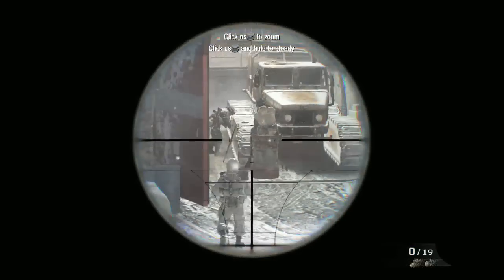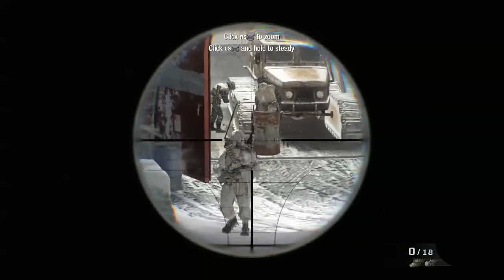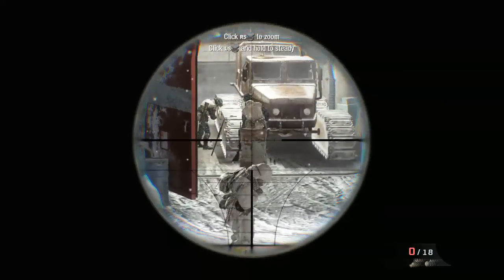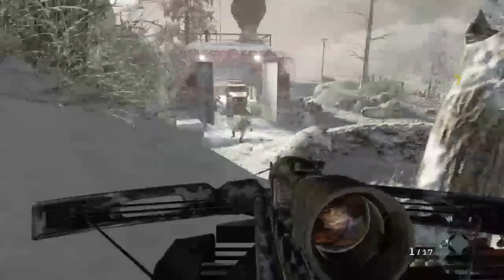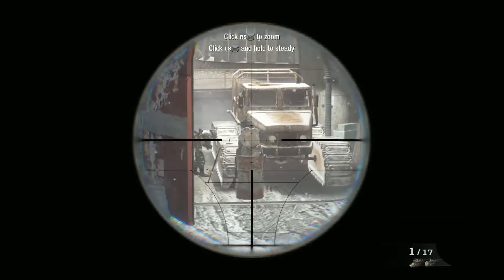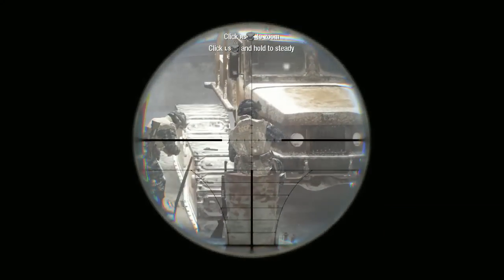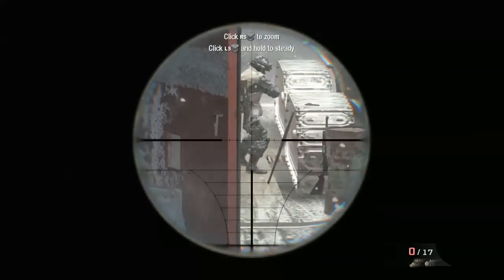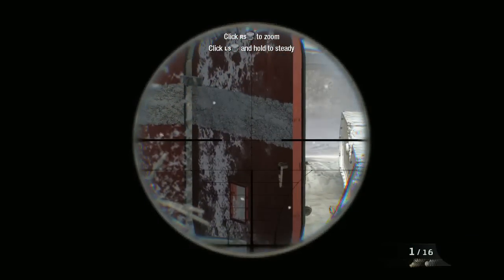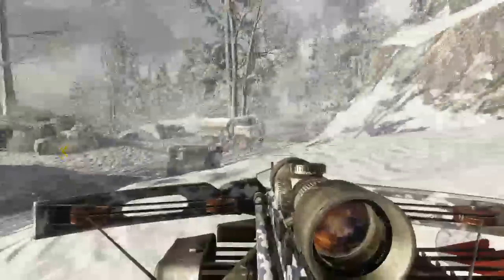You get this bow and arrow, and all you've got to do is shoot the guards out without having them alert each other. For some situations like this where there's two guards, you can take out one and your partner should take out the other. See, that guy almost reacted, but then my AI got him and took him out. Thank god for AI. I want to say there's like maybe seven or eight different guards.